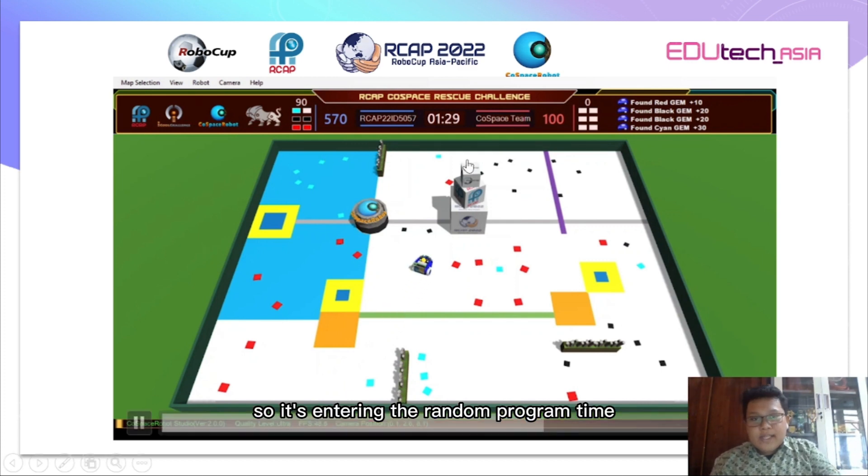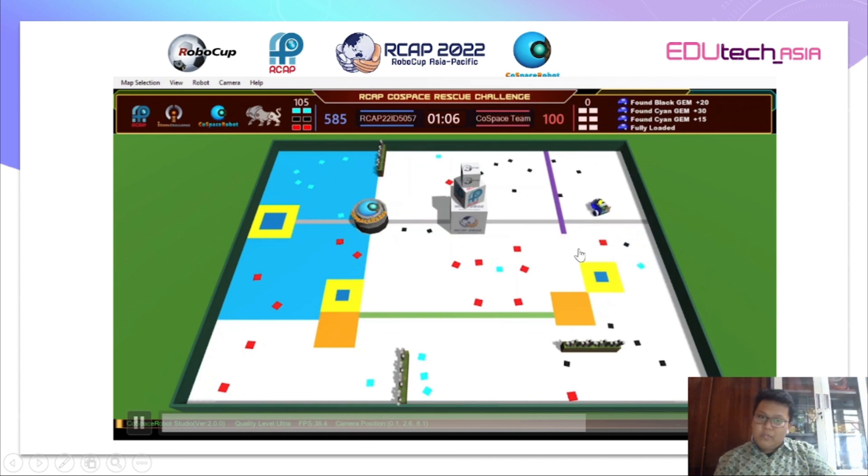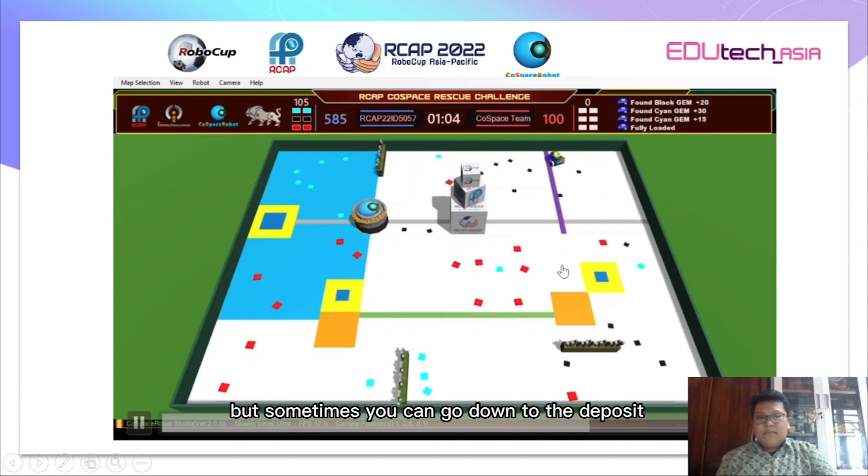Now it's entering the random program time, but the robot is still looking for the deposit for these objects, so it's not yet detecting the random program. To write it down — I'm not lucky here, it's just a little bit too flat. But sometimes you can go straight down to the deposit directly with the purple program.